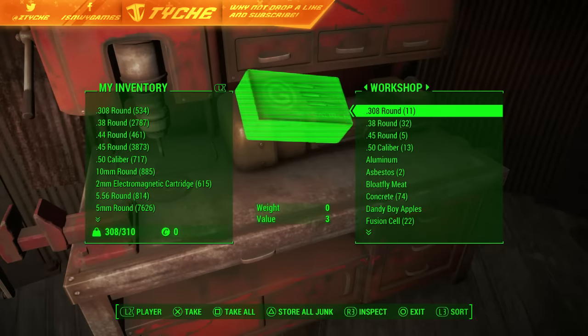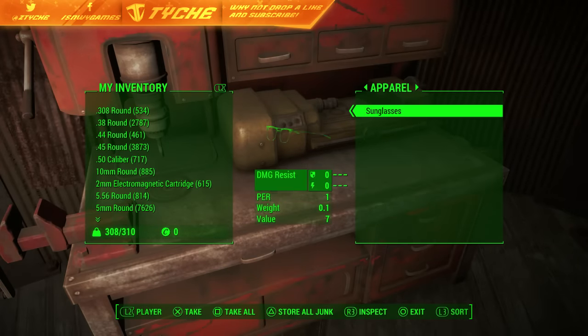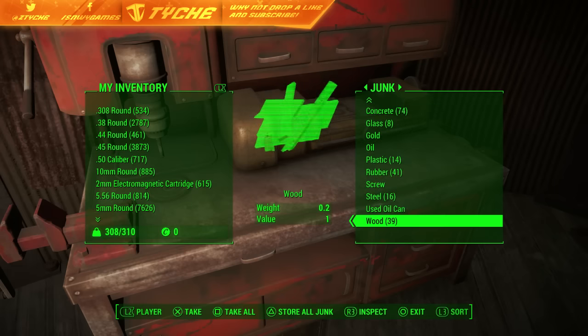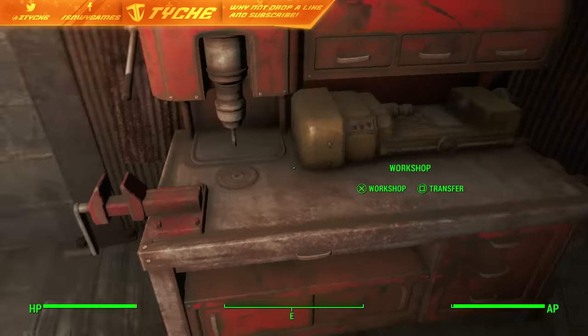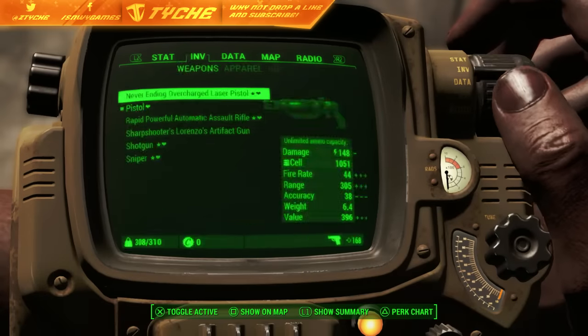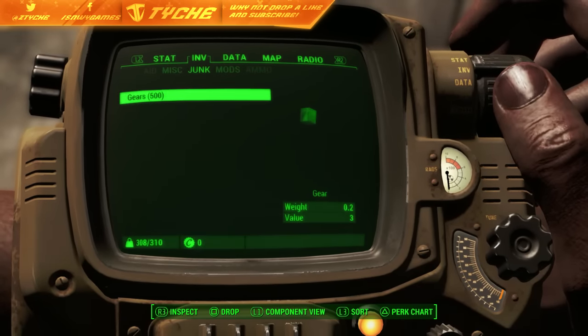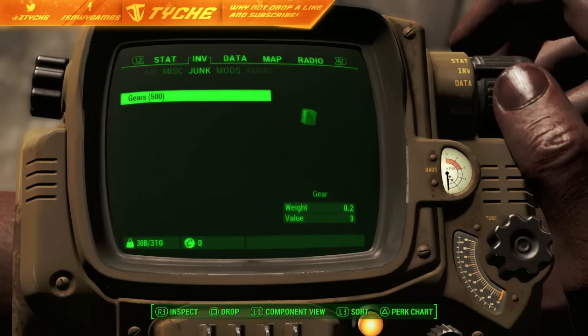As you guys can see, I'll quickly show you — it just said take 250 on each. Going down to gears to show you. I picked them up. They're not in the workbench — okay, inventory. We now have 500 gears, which we can duplicate again. But yeah, that's it for me today, guys. I'm out.